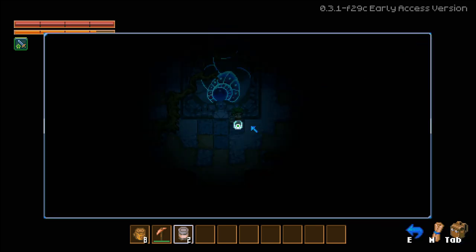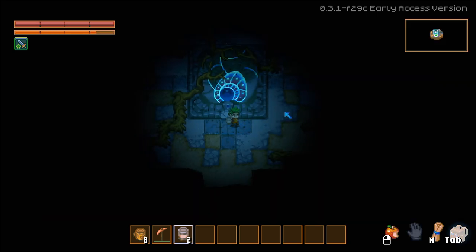You have your map over here on the right — click M and then you can scroll in and out. This is a pretty large area but it's only a tiny dot on the map; the map is massive. If I scroll out you can see all of it. There are several different biomes: a rock biome, clay biome, a grassy biome, and more. But we're not going to get into that just yet.